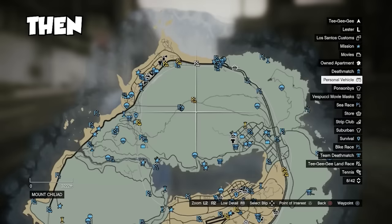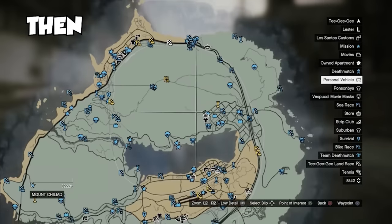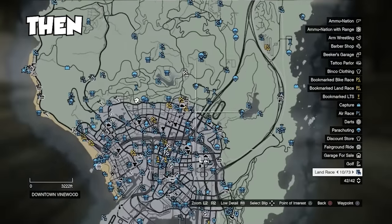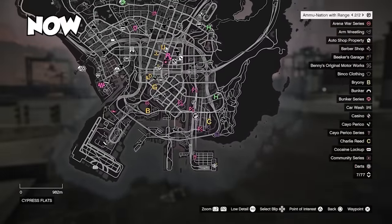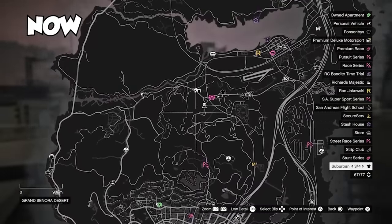The map itself used to look a lot different. Way back on PS3 and Xbox 360, the map was actually colored, and in my opinion I like that a lot better — it's a bit cooler to look at. Whereas nowadays, Rockstar switched over to the black and white map they use now.